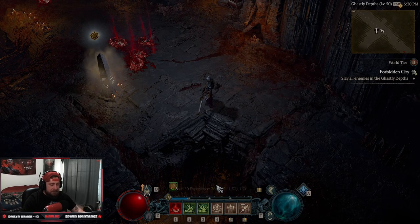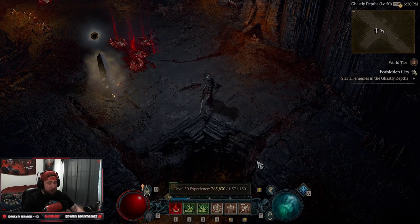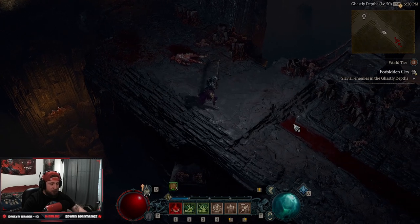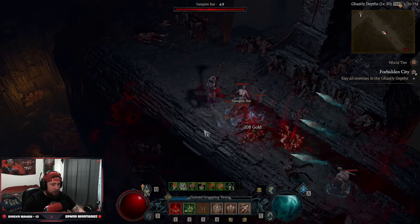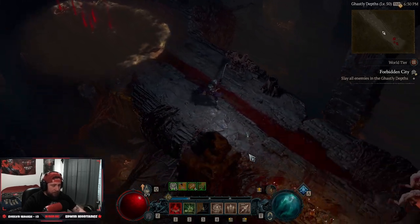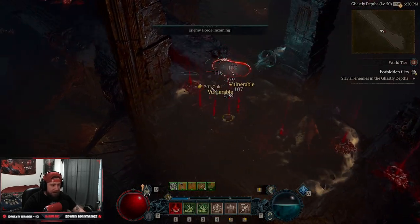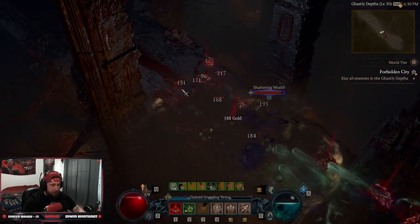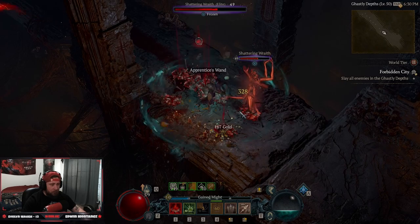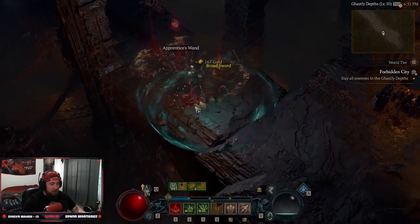To play the build: create a corpse with Bone Splinters, keep enemies at distance with Bone Spear, hit Corpse Tendrils to pull them in and make them vulnerable, then spam Bone Spear. Once your essence is low, spam Corpse Explosion to get it back. Let's demonstrate — Corpse Tendrils pulls them all in, they're dead, and you pop Corpse Explosion to restore essence while dealing additional damage.